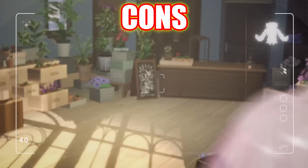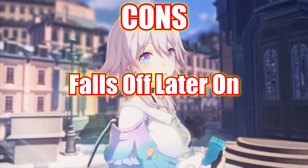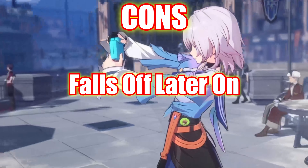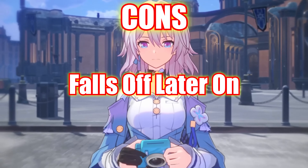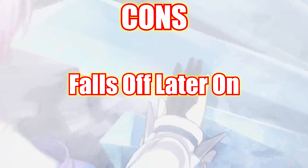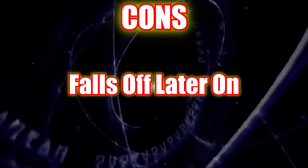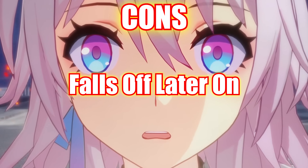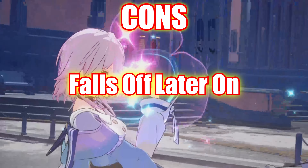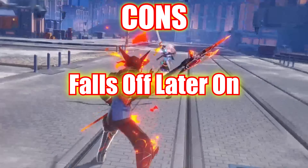Now let's move on to her cons. Her first con is that she falls off later on in the game. This is mainly due to her lacking any sort of damage and the difficulty of solo sustaining her team. It's possible, but will require more skill points and is very difficult. March 7th often needs to be paired with a healer or another shielder like the Fire MC. With these two slots filled with defensive supports, your remaining two slots only allow for one main DPS and one offensive support or sub-DPS. This could therefore result in lower damage output than what is needed to fully clear end-game content like the Memory of Chaos.